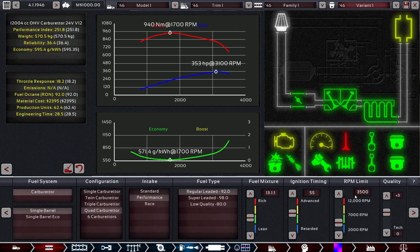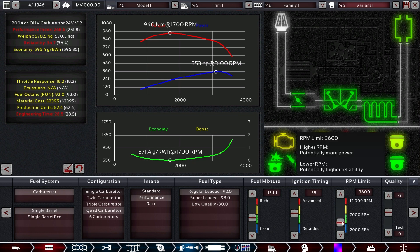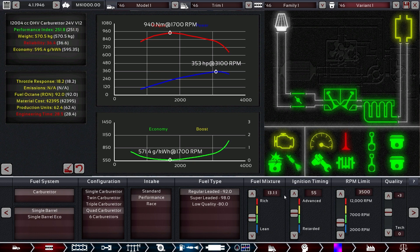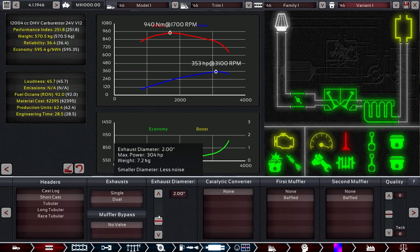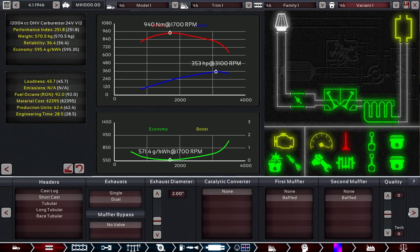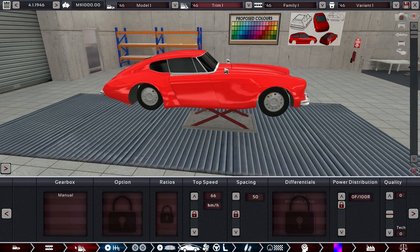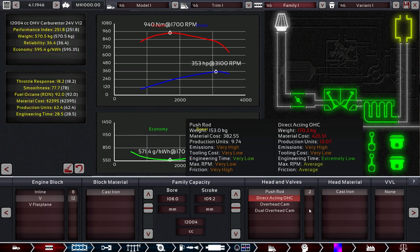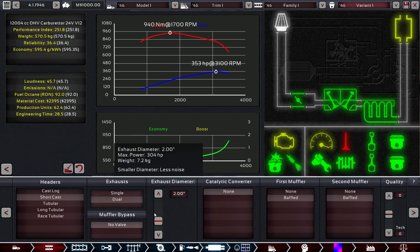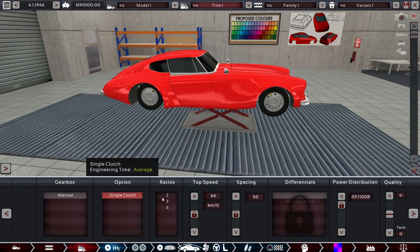We have some troubles with the pistons, but reducing things helps. Loudness is at 45 — we can't get lower than that. If we want to make it more sporty, we should consider going to just one here because this moves it very close to 60, which is kind of the optimal value for sporty cars. Let's go with that — manual gearbox, four gears.